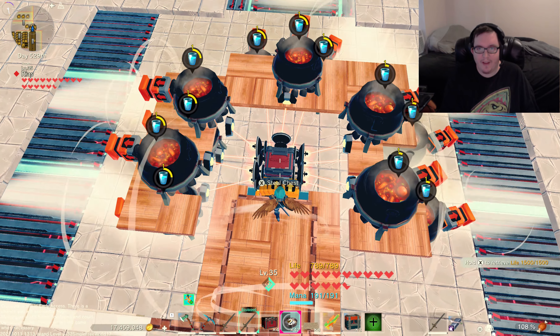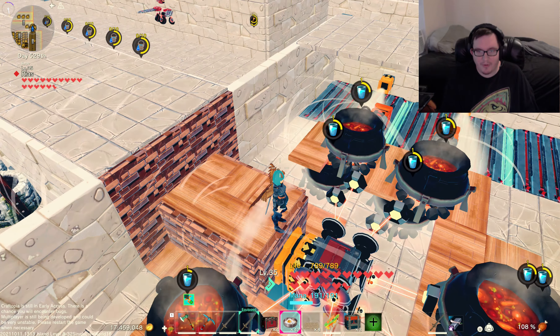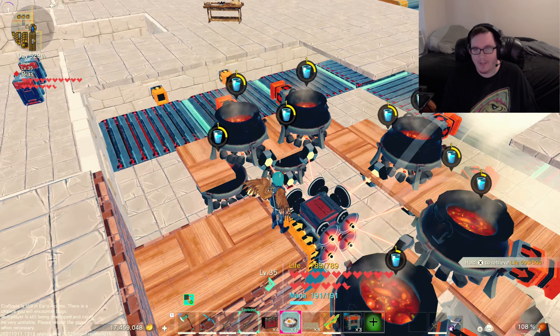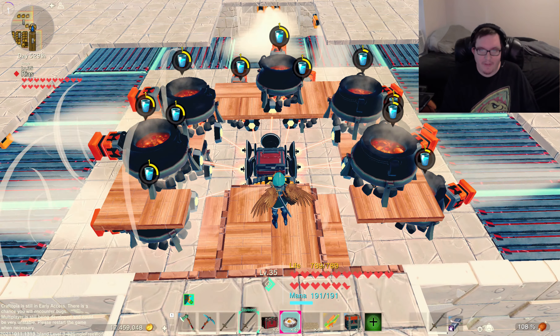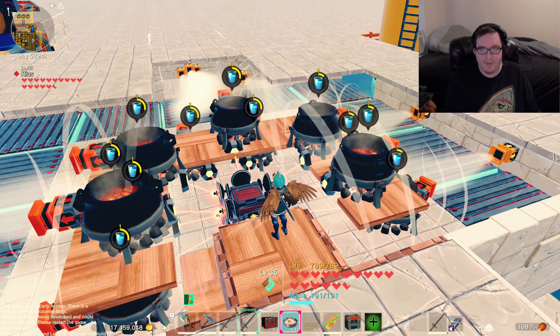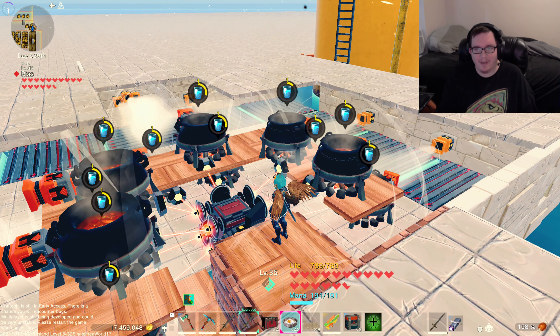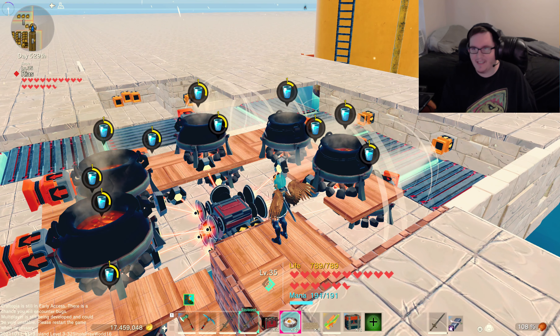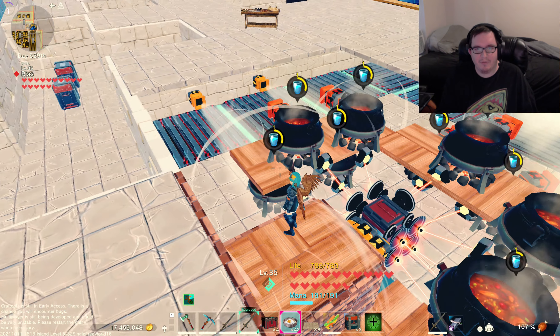Basically what this does is the monolith keeps things going inside of the chest and the absorbers. Now every now and again it can have an issue, but then as you can see I have one chest to eleven cooking boxes. I just woke up at like 6 a.m., it's 8:36, and apparently I still can't talk.